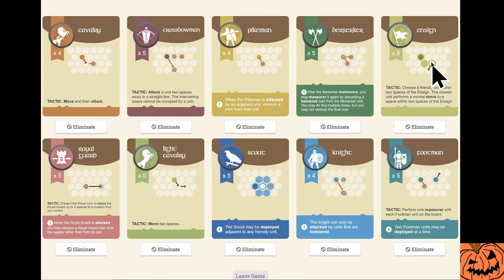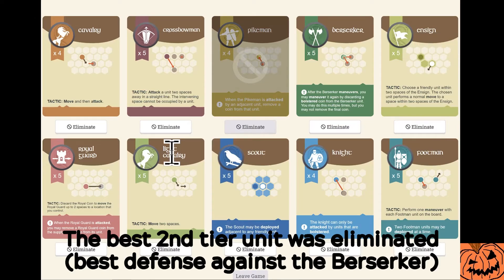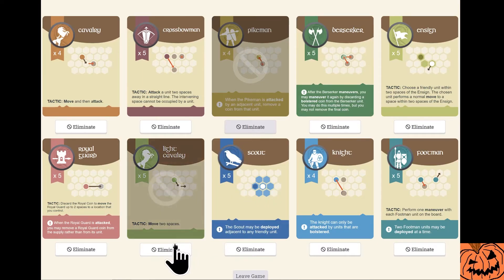One unit I didn't touch on was the Ensign, maybe because it has a really good pairing with the Berserker. So this is a strong pair. I don't know if I would take it in my second round with what's out here — I might end up having to give that away. Because if I took this and Light Cavalry, they're going to get some of the other stronger units, and it's going to eliminate the Berserker's best defense. This makes me think twice, because I was going to get rid of Royal Guard or Cavalry, but now this was my best defense against the Berserker. Light Cavalry is still good, but is it so good that I want to give my opponent the Berserker? That's the question you need to ask yourself.